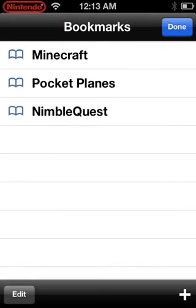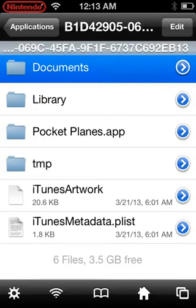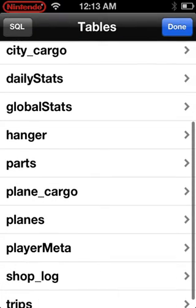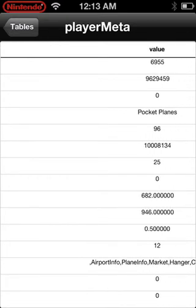You go here. I have Mario Planes bookmarks. So you go to Documents, you go to Plated Data, use your Plated Meta. B equals Bucks, C equals Coins. Do not touch the level — touch your XP.